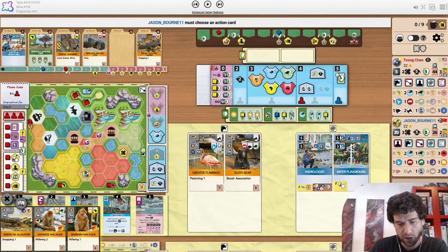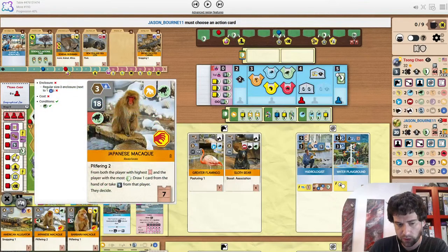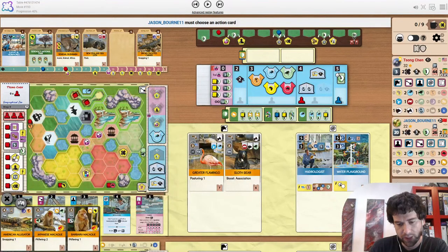I'm curious about the reasoning behind playing the Sloth bear before the Maquok. The Maquok is just straight up not playable because there's no Asia tag. That's why.